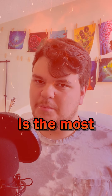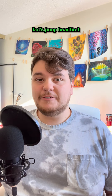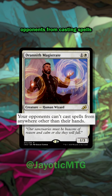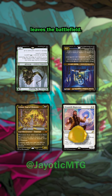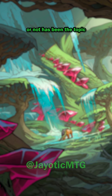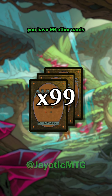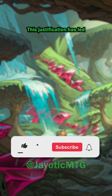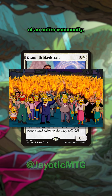Drannith Magistrate is the most evil creature to exist in the Commander format — or at least that's what Magic Twitter will have you believe. Let's talk about this controversial hatebear. This two-mana 1/3 doesn't seem too threatening on the surface, but it prevents your opponents from casting spells from anywhere other than their hand. Notably, this shuts down the command zone for everyone else at the table, locking their commanders away until the Magistrate leaves the battlefield. Whether this card should be banned has been debated for years. While Commander encourages deck building around a legendary creature, you have 99 other cards to slot in for disruption and removal, and the three other players can work together to deal with the problem the arch enemy introduces. This justification has led to many problematic cards avoiding the ban list for years, so I don't see why this two-mana creature with no protection gets the ire of an entire community.